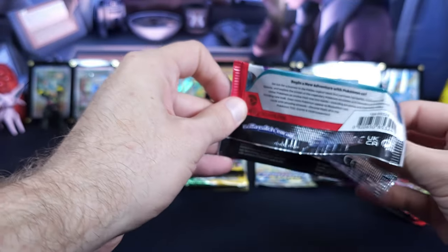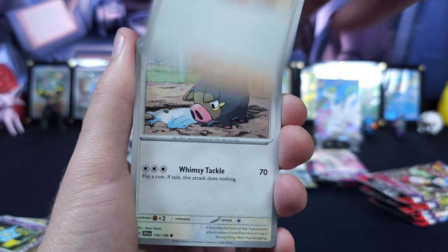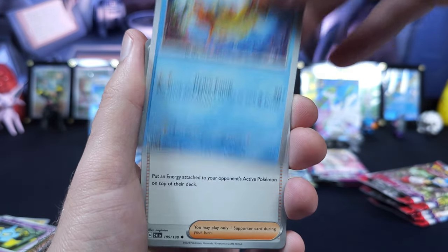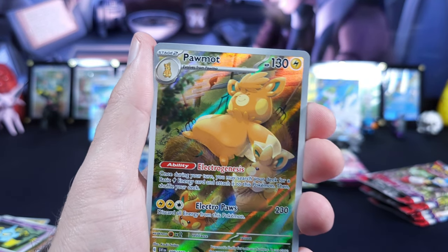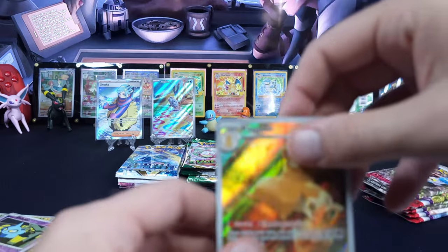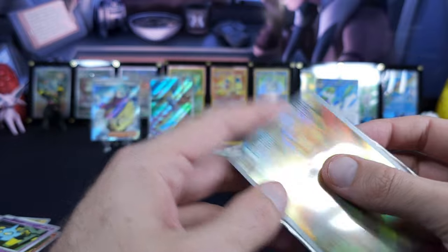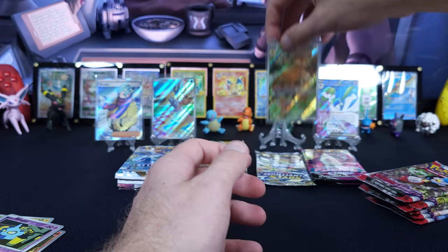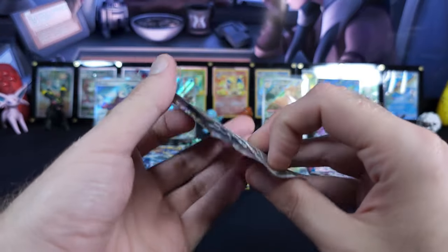Drowsy, Nimona, Lechonk, Flabebe, Judge, Floetzel, Team Star Grunt, Mareep. We'll take a Palmot — Palmot in the Art Rare spot. Not a chase card, but a hit is a hit. I'm a fan of the Palmi chain. I'm not a big fan of many of the post-151 Pokemon, but I'm down. So we have a Full Art Trainer and an Art Rare from each of the Scarlet and Violet era sets.